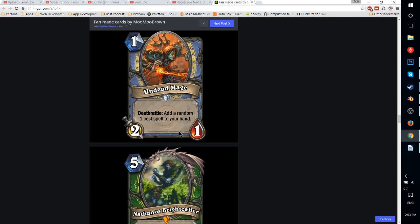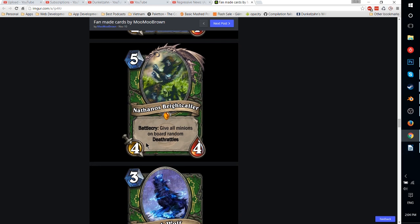Undead Mage — 1-mana 2-1 with Deathrattle: add a random 1-cost spell to your hand. Basically a 1-mana card that gets you a free other card is already going to be incredibly strong. I'd say this is a top-tier pick — it's in the realms of a Leper Gnome, which was really good and played in every aggro deck when it had 2 attacks. This is kind of the same thing. It probably should be a 1-attack minion, honestly, and even then it might be too strong.